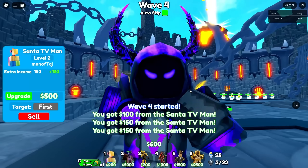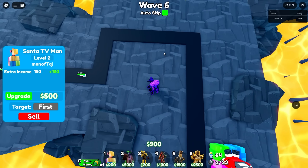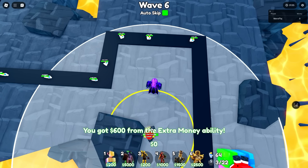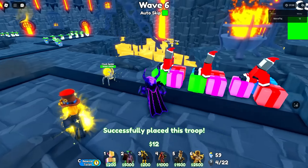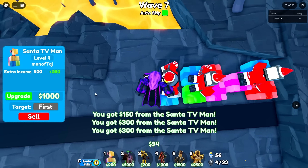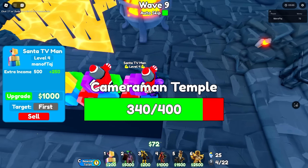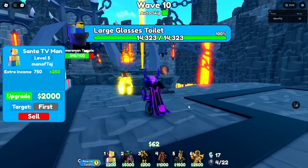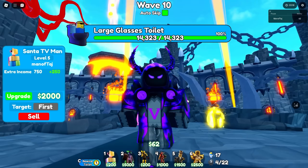Let's see you guys by wave 6, 7, or 8. We'll use our extra money ability so we can place our Chief Clock Man down right here. We literally will not take any extra damage, which is amazing. Now we can get stances to level 4, then level 5. We'll see you guys once all of them are fully maxed out.